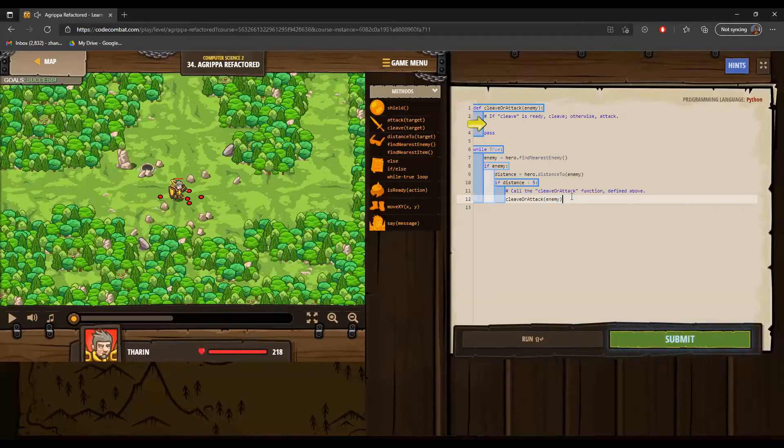This level is a continuation of level 22. As a recap: we use a while True loop to find the nearest enemy; if the enemy is present we check the distance between the enemy and the hero; if less than five we launch an attack. Brian previously nested an if statement inside another if statement, which is unorganized. Instead, we can create a separate function.